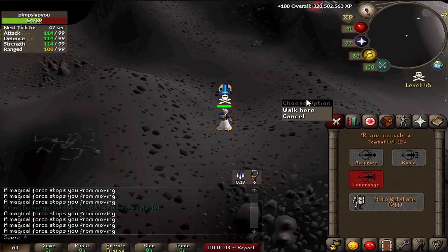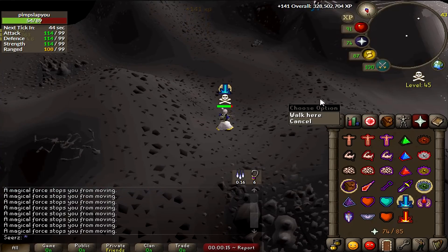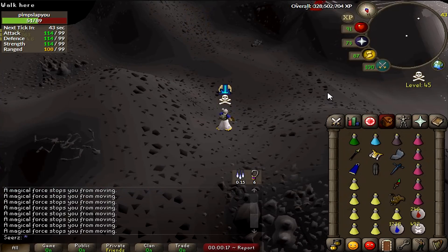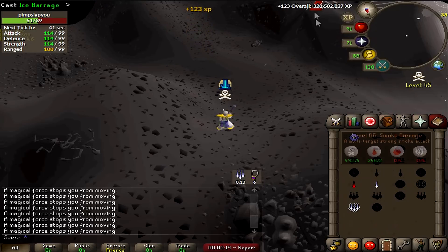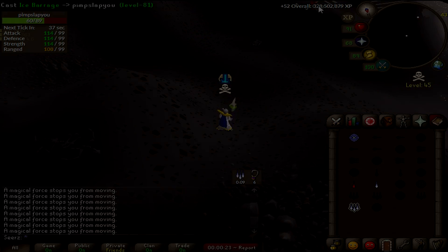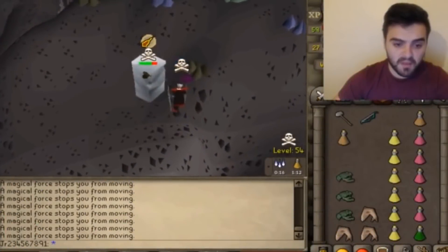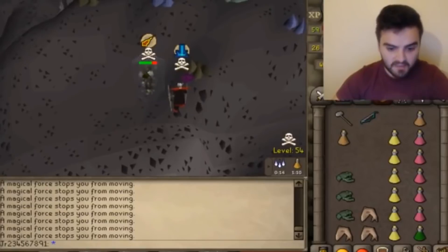In the deep Wilderness, a lot of people try to attack me but can't because they're one square away. The seercull bow on rapid hits about 10 squares and barrage hits around 11 or 12. If you put your weapon on long range, you can actually attack anyone from further away. Just be careful — don't do this as a pure obviously. I had a close call — my click didn't register and I had to run.